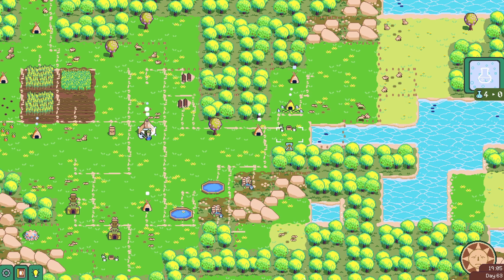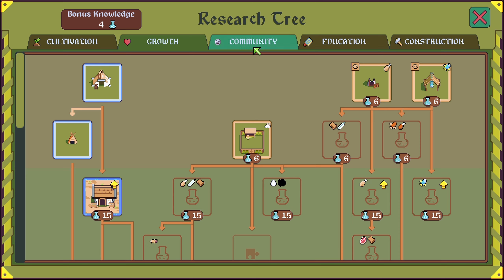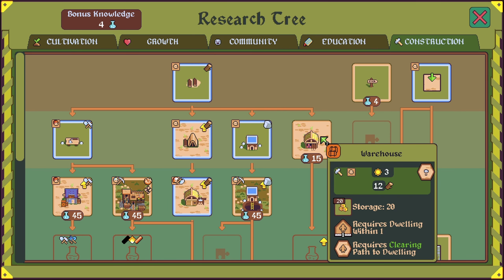Herb picker research complete. I think next I'm going to research the village hall upgrade. We need to stockpile for the winter, so increasing our storage capacity would be a good idea. I know I could also get the warehouse — that's 12 wood. I would prefer to just get the village hall upgrade; it's the same effect as two warehouses.